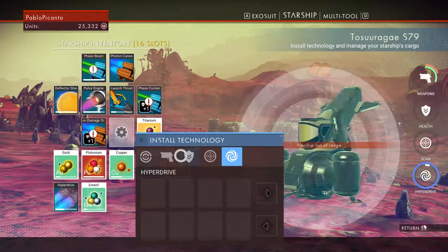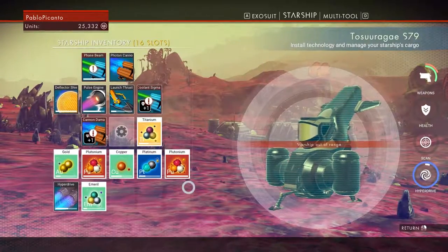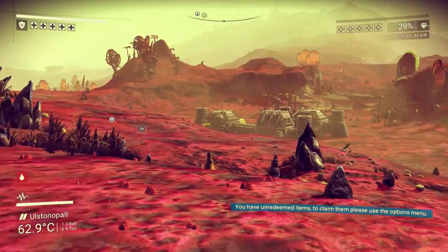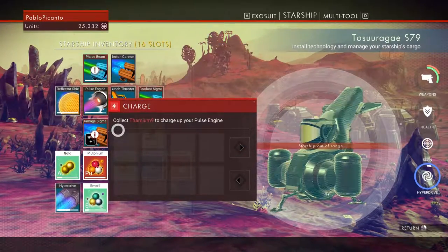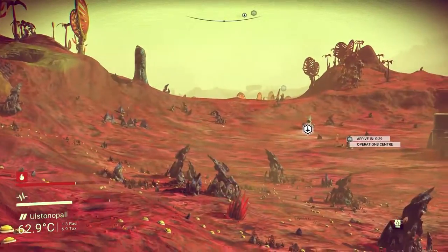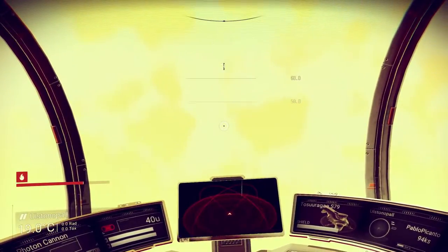I can build it right here. Warp cell. Alright, fuel the hyperdrive. Okay, okay, great. Very, very great. Thamium 9 — let's load that into the pulse engine. Okay, all right then, let's leave the system. Let's find a little more friendly one if we can. Launch thruster.